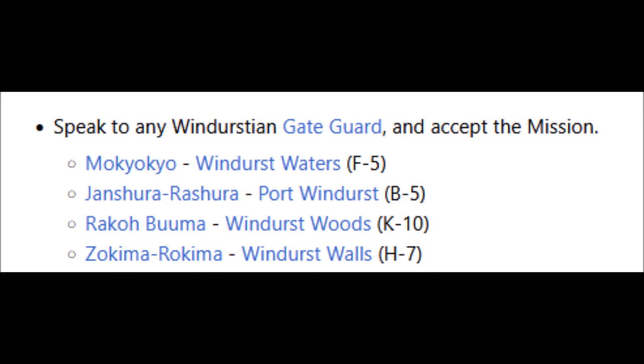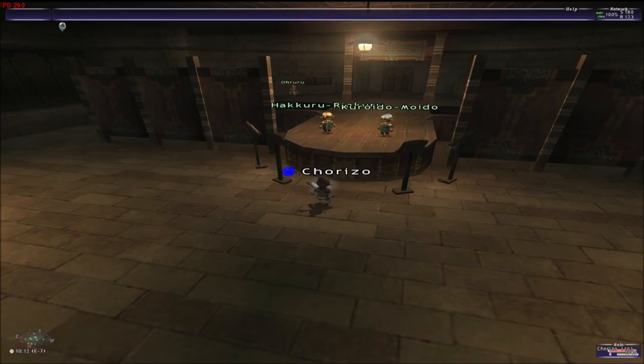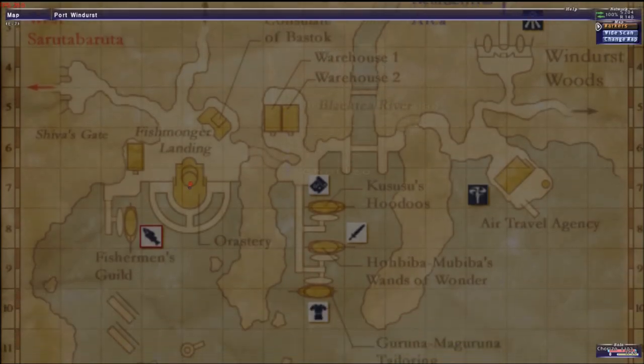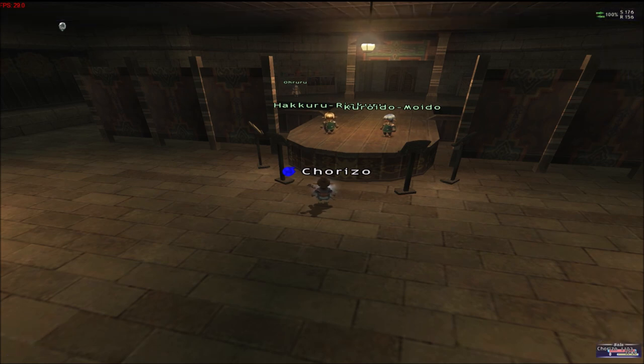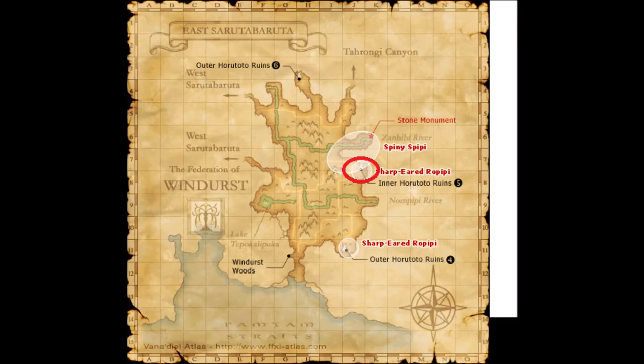Hello ladies and gentlemen, today we're doing mission 1.1. These are the NPCs where you can take it. Then you get to this place and talk to this guy here and he's going to give you a CS.